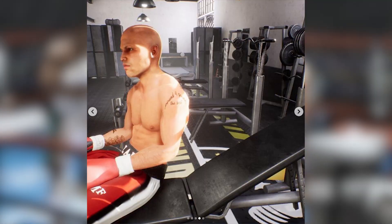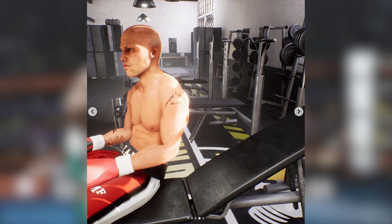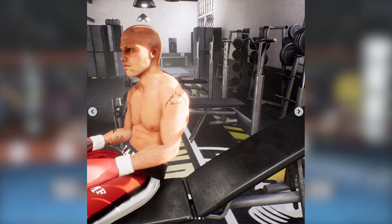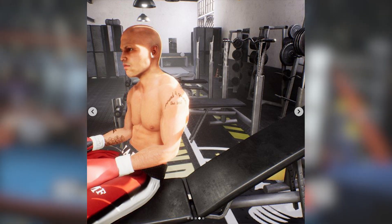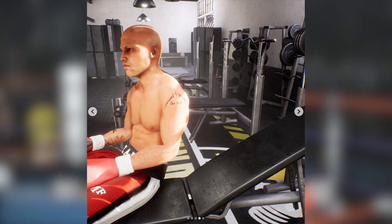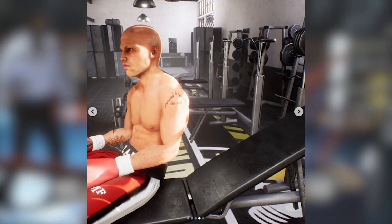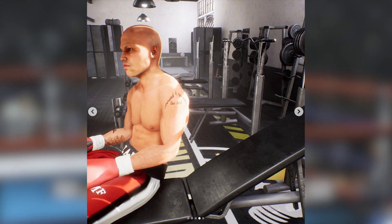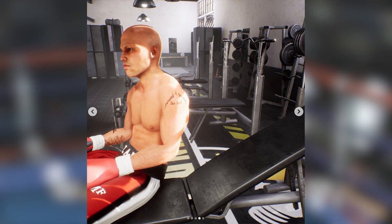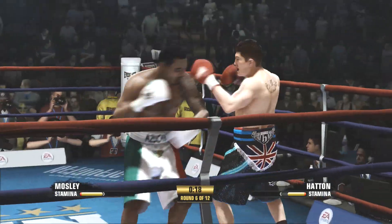Image four is of Zab Judah chilling on a weight bench. I'm not a boxing expert, but I don't think you lift weights with boxing gloves on — not only is that dangerous, but that's how injuries happen. So I imagine he's just taking a rest. But at the same time, there's not a drop of sweat on him or on the floor around him. This image shows a bit more lighting, a bit more of the character model, and a bit more of the environment itself. Let's move on to the fifth and final image.